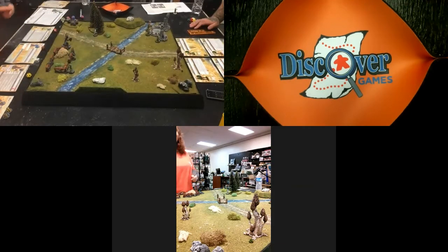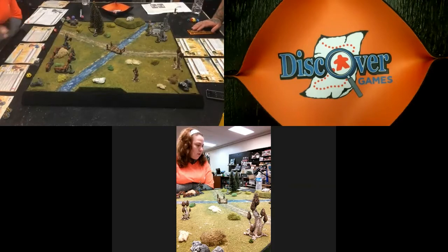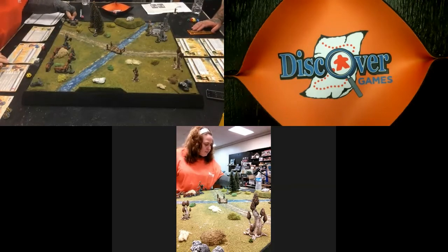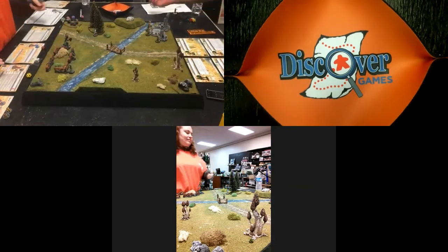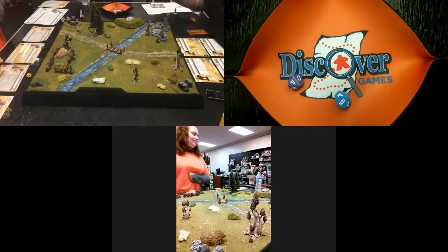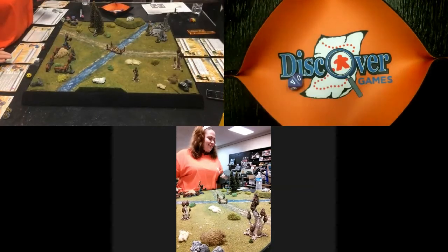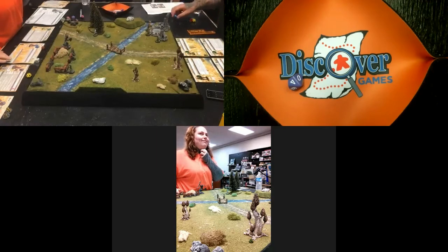Moving into the turn sequence, we roll for initiative. Candace uses a purple die and Adam uses a blue die. Adam rolls an eight for initiative. There's a clarification that it's a d10, not a d8, so there's no spike re-roll on an eight.